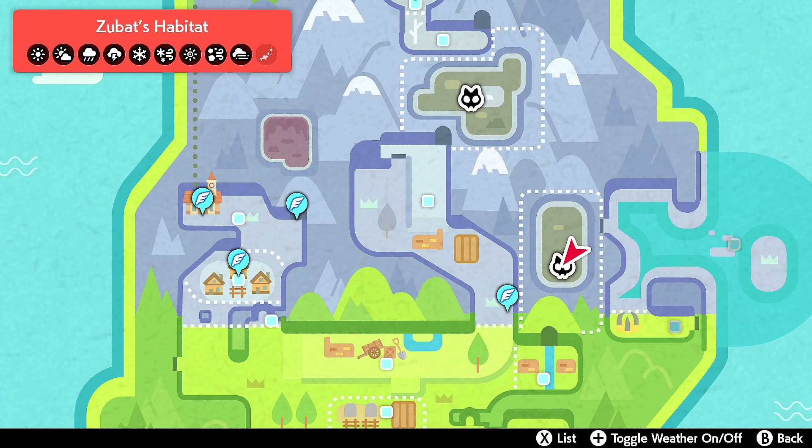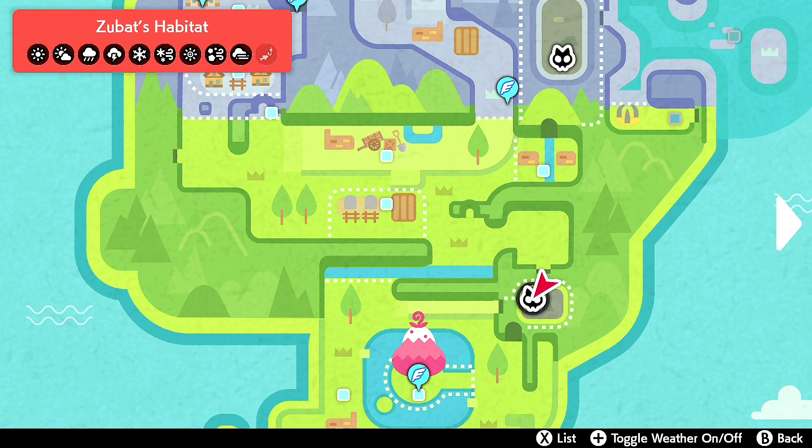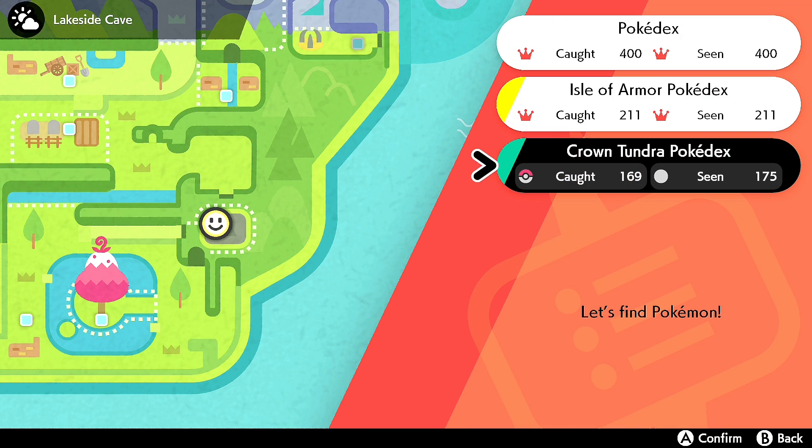This Pokemon spawns in basically any of the cave areas. It appears in any weather condition, so it shouldn't be too difficult to find one once you get into one of the caves.